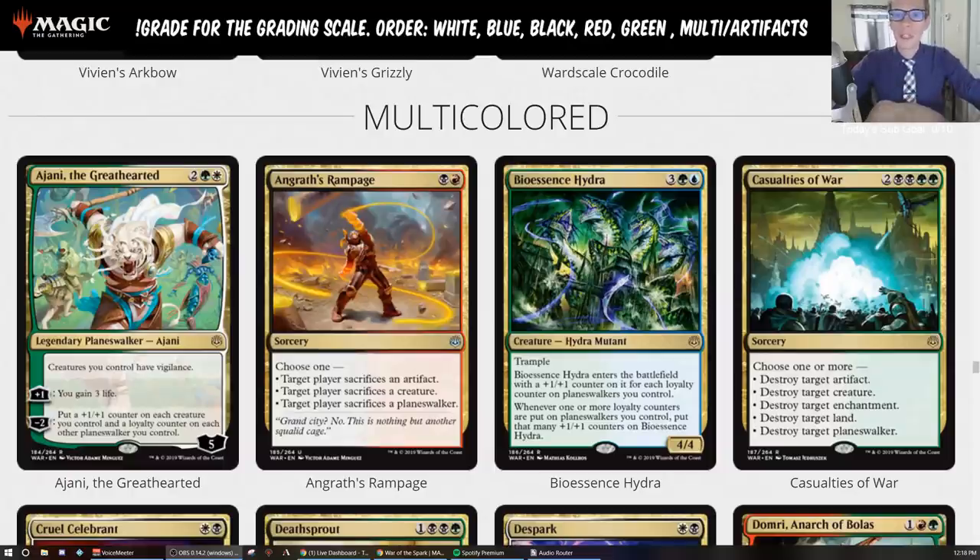Having it be a five loyalty Planeswalker already on turn four, then ticking up to six loyalty immediately — that's a lot of loyalty. We're looking at Karn, Scion of Urza in Standard as the same kind of thing that starts at six loyalty after you tick up. So if you're playing against a red deck, where you go up to six loyalty, gain three life, it's going to be pretty tough for them to have enough damage to kill Ajani and also kill you. It's a huge fog effect against red.